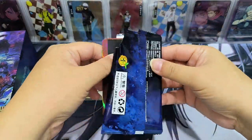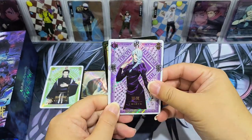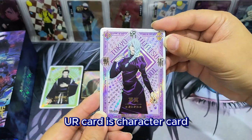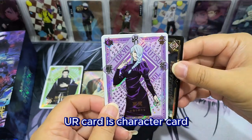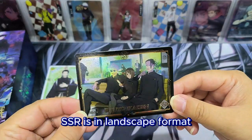I forgot to show the packet on screen before I already opened the cards, so let's take a look. The UR card is a character card — this is Ming Ming. Nice! And the SSR is in landscape format.